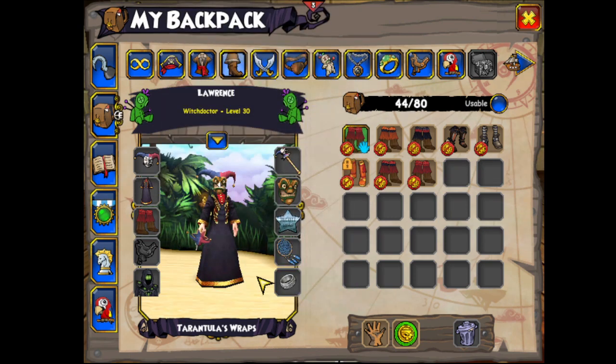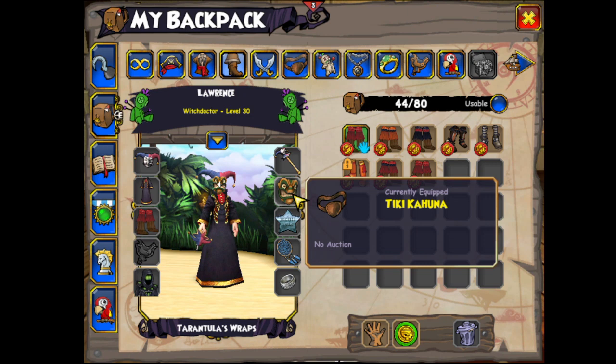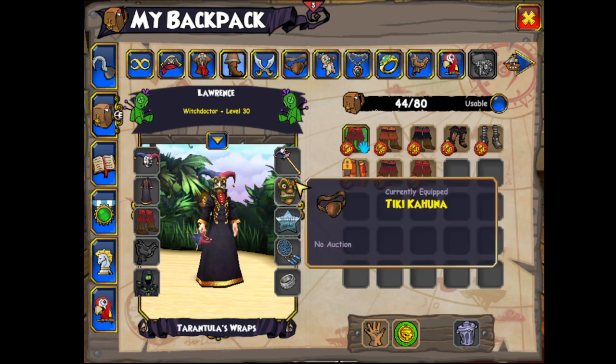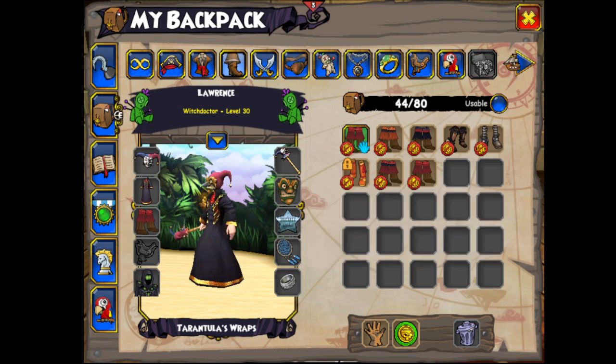Eye patch — once again, guys, there's nothing really worth your time as far as eye patches go for level 30. So I just put the coolest looking eye patch, which is by far the Tiki Kahuna. It goes nicely with the Fool's Mask — the nose just pops right out. It looks hideous, y'all, but it's my trademark, so that's what makes it beautiful.